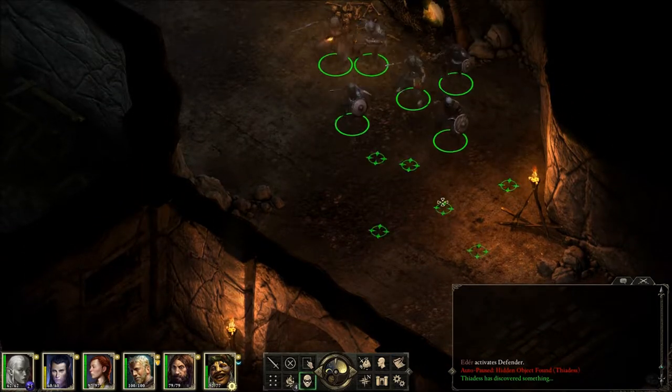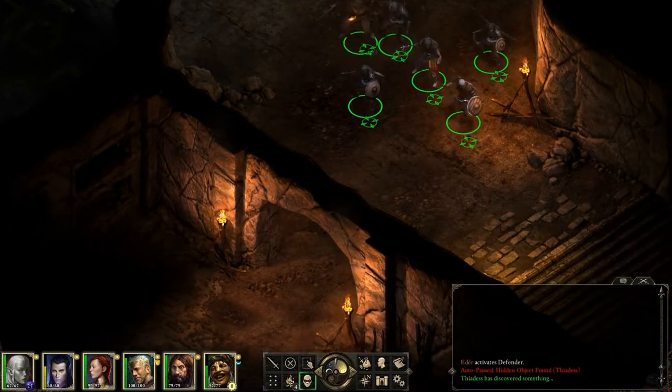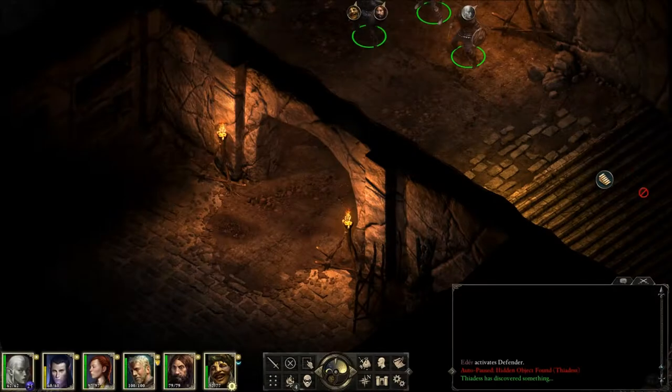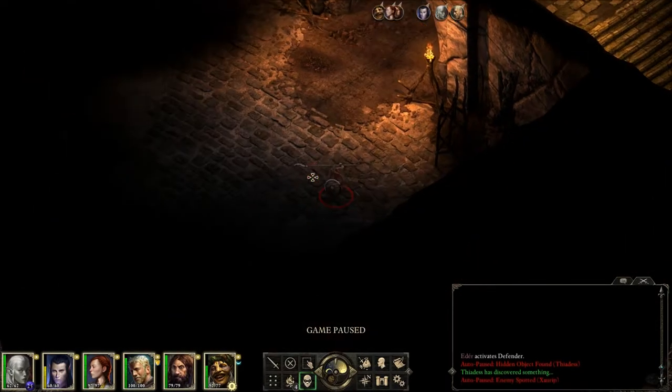Our wizard is almost out of spells, so I'll clear out this section. There's a way down already, but we haven't gone through here or this way, so I'm not going down those stairs yet. We have to get to Defiance Bay.